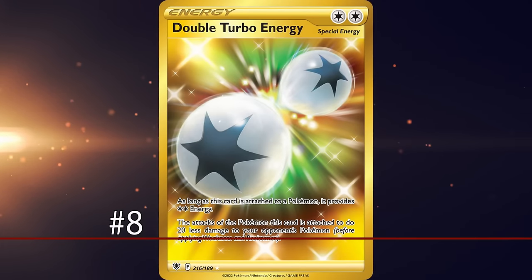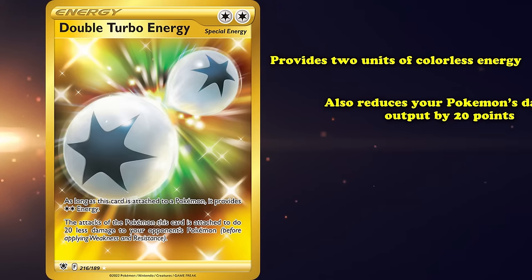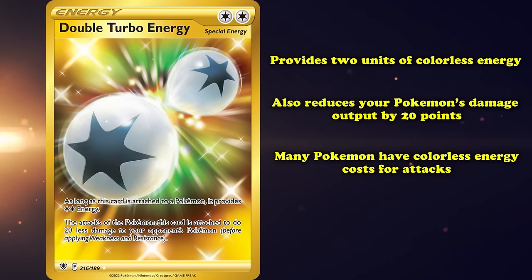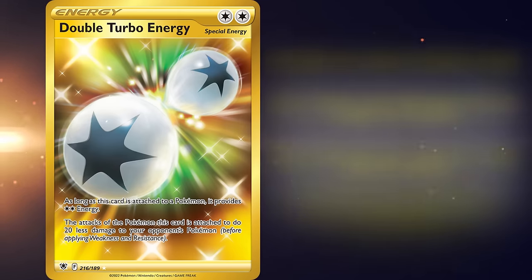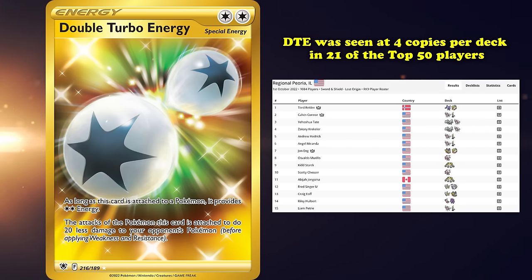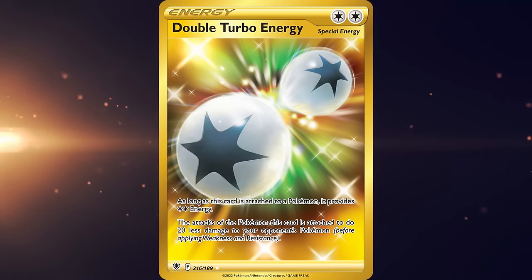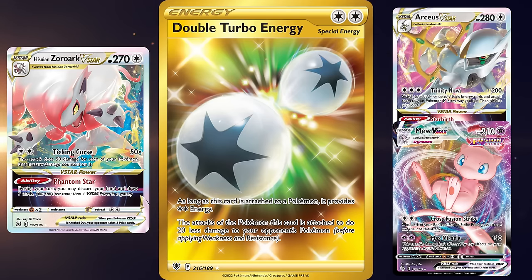At number 8 we have Double Turbo Energy. DTE provides two units of colorless energy, but at the cost of reducing your Pokémon's damage output by 20 points. Since being printed in Brilliant Stars, DTE has been in many decks, as many Pokémon have colorless energy costs for attacks, and getting more than one unit from one attachment is usually a good card. As recently as the 2022 Piora Regional Championships, Double Turbo was seen at four copies per deck in 21 of the top 50 players, powering key strategies revolving around Hisuian Zoroark V-Star, Arceus V-Star, and Mew V-Max, all of which feature Pokémon with energy costs of two colorless energy, powering them up in one turn.